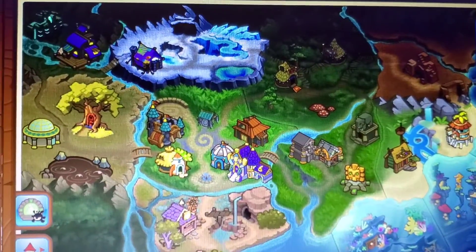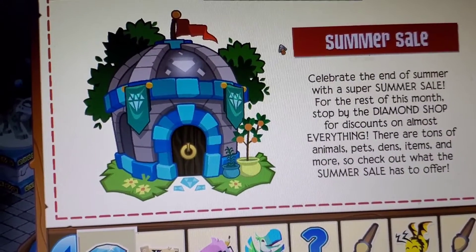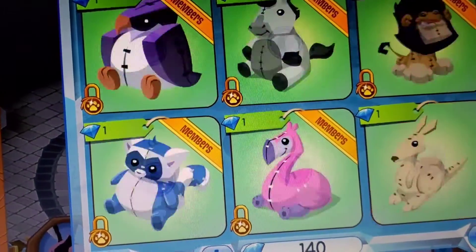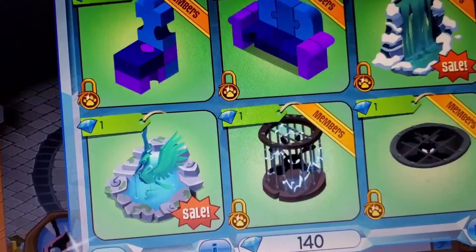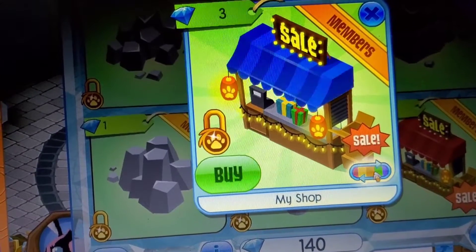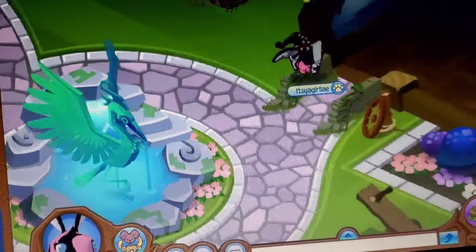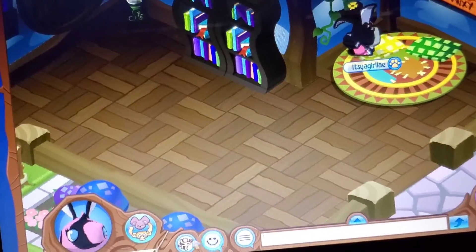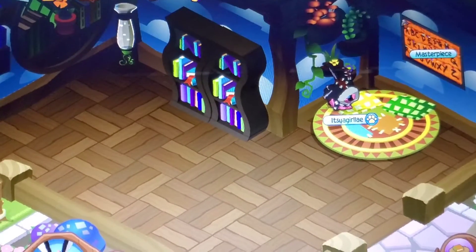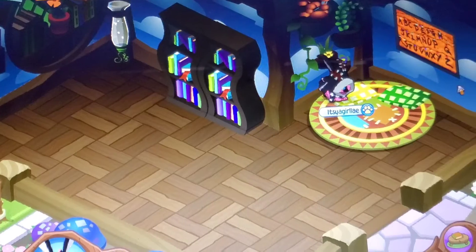If you are a member and you don't want to recycle your items but still want to make a decent profit, you can go to the Diamond Shop — which, by the way, is having a summer sale, so make sure to get your discount this month only. You can buy the My Shop for three diamonds instead of four. Basically, you place it in your den, advertise, and fill it with your unwanted items. If you want to sell them for gems you can, but I recommend selling for diamonds.